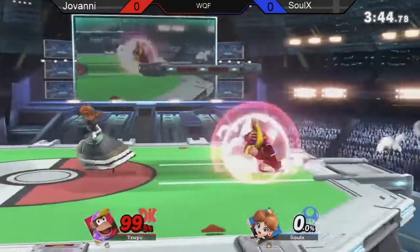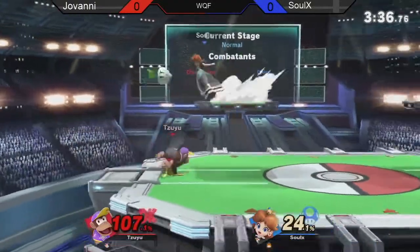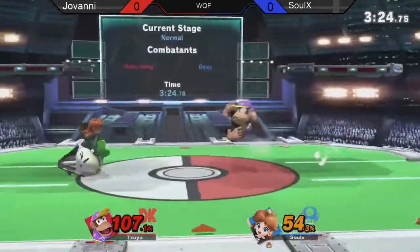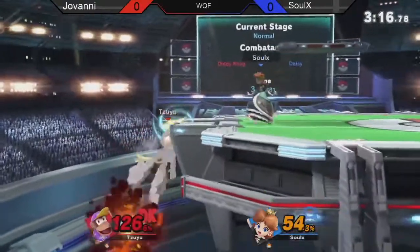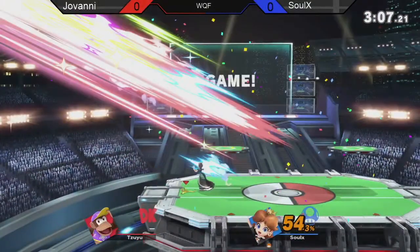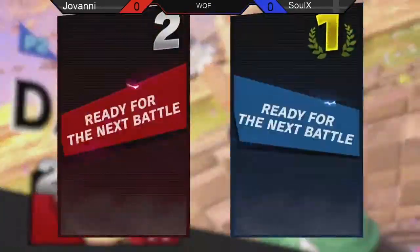Up smash still going to catch one of those more aggressively spaced back airs from Solex. 100% lead on Daisy — that is a big deal. He can end the game easily. Looking for a spike on maybe a missed tech. Not actually catching anything, and a forward smash going to sneak through. Solex still just playing neutral. He knows he only needs a couple of stray hits with this big a percent lead. Going up 1-0 convincingly. But it is a little concerning when you saw Giovanni start to adjust pretty well toward the end there.